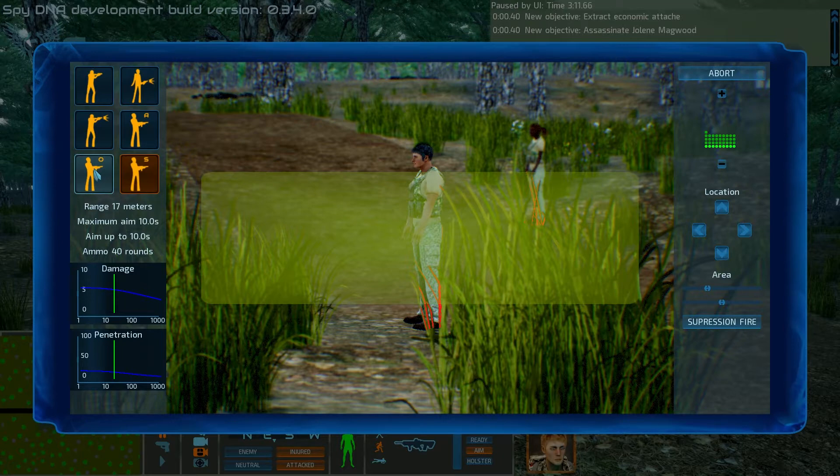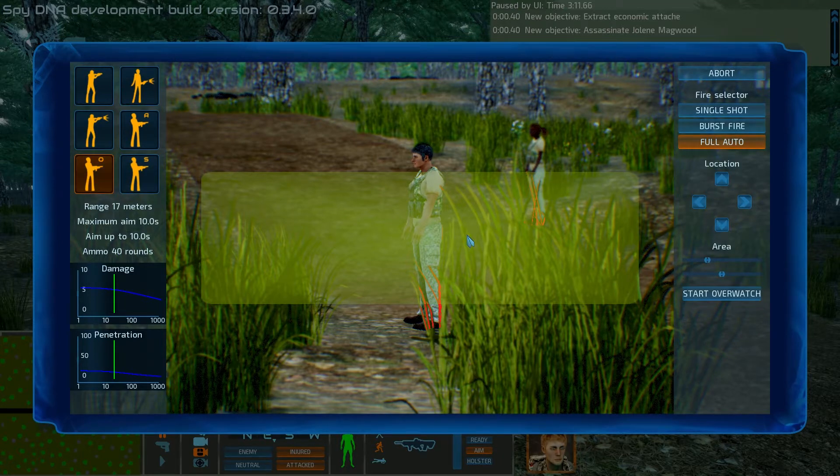The last option is overwatch. You set the area in the same way as the other two; however, in this case your character will take aimed attacks on whatever targets appear in that area until either you cancel the action or until they've exhausted their ammunition.